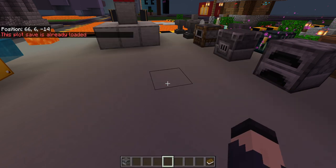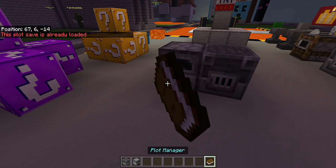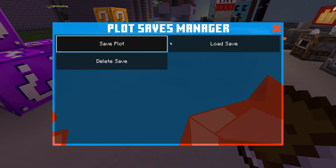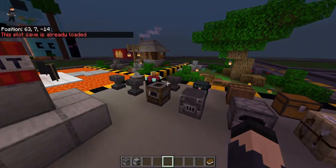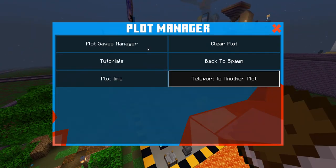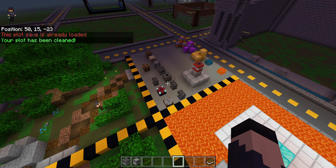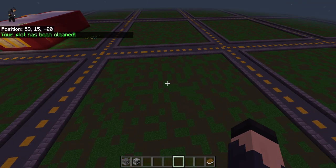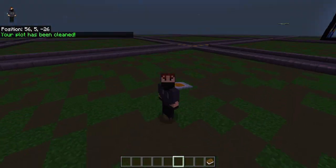If you want to load the spawn you just hit 'load safe' — it's already loaded. Let's change one thing, put some stuff down, then hit 'load safe' and boom, it clears those away. If it says it's already loaded, you can go to 'clear plot,' hit yes, wait a second, and everything's gone. That's about all there is.